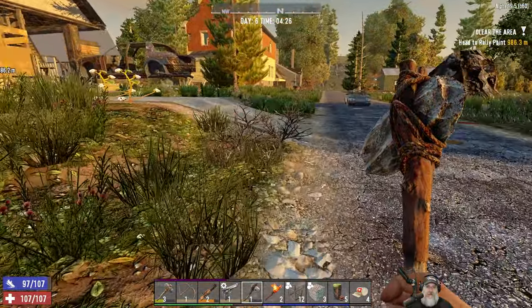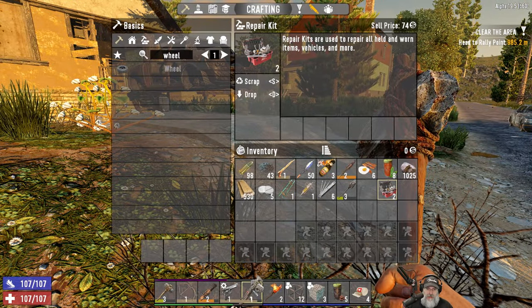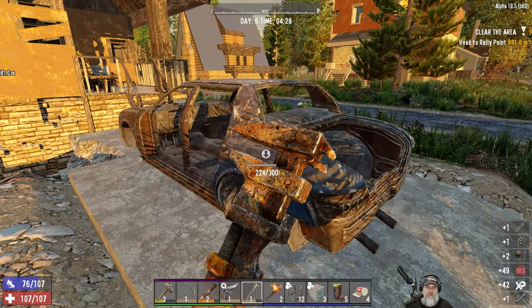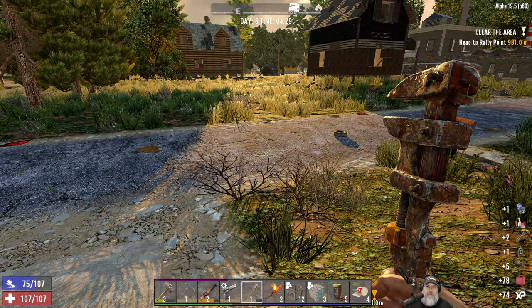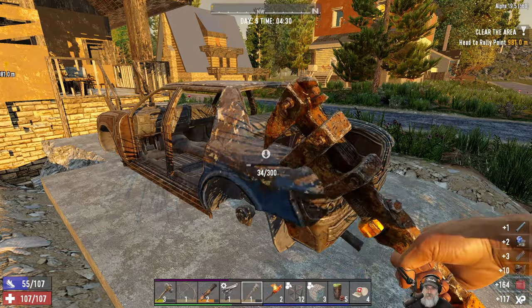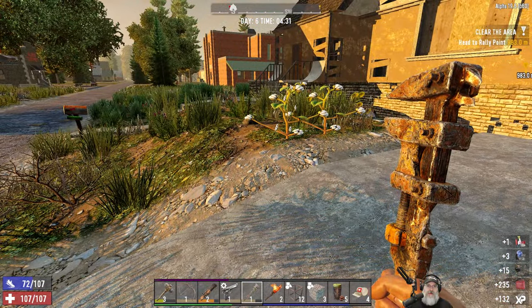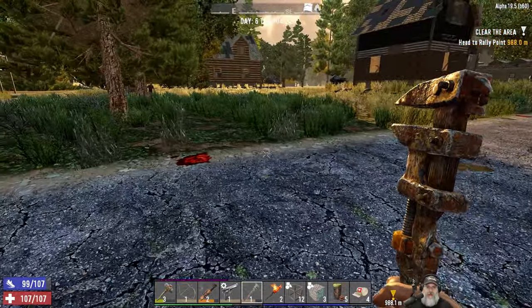We're going to just start taking cars apart. I've got a couple extra repair kits which we might need, but we've got to get the engine, the headlight, and the battery. There is a Bozombo over there — we might attract him. That wolf is still around. We also need gasoline, which of course we will get from wrenching the car.